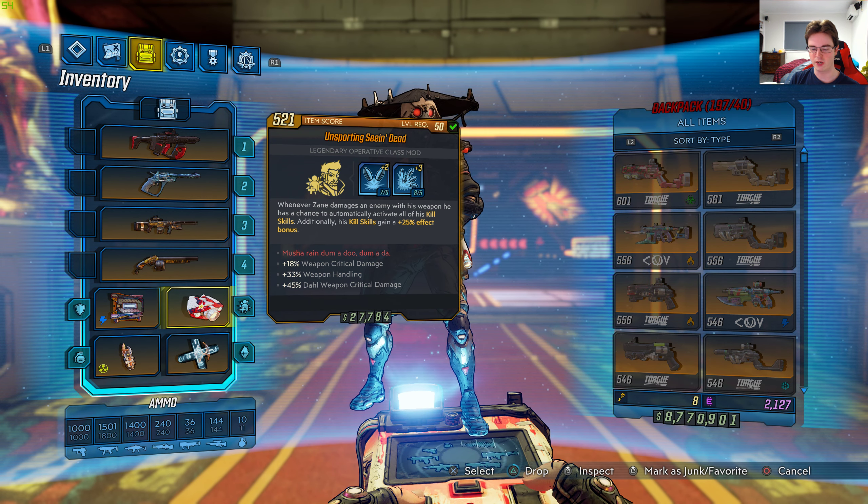So if you get that chance for it to work once you deal that bullet damage to the enemy, it's not double or half — it's just a quarter of what you already get. The red text says: plus 18% weapon critical damage, plus 33% weapon handling, plus 45% damage, plus weapon critical damage.